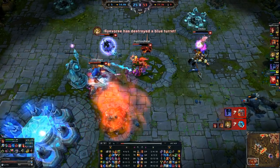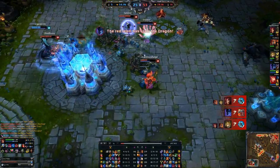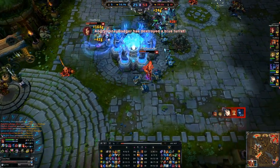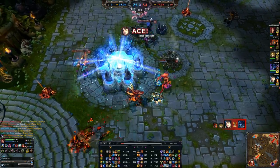So yeah, that's Zyra — secretly overpowered, I kid you not. It just takes a little bit of time to get used to her: knowing when to drop that ult, when to peel, and when to catch. But once you do, you catch people so easily and create 4v5 situations all the time — you're going to win games.